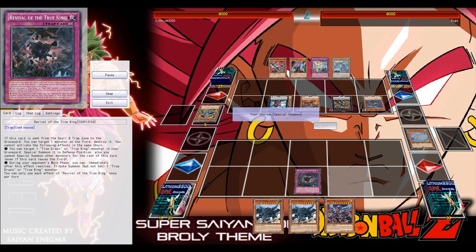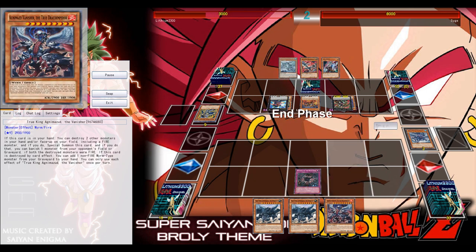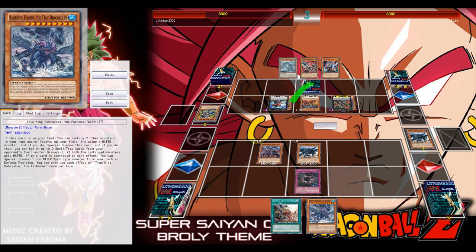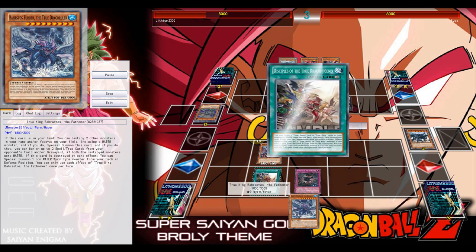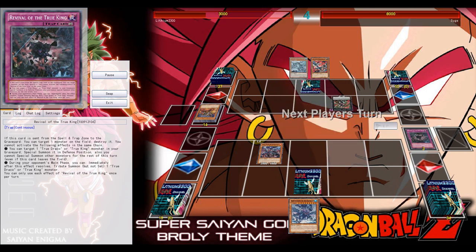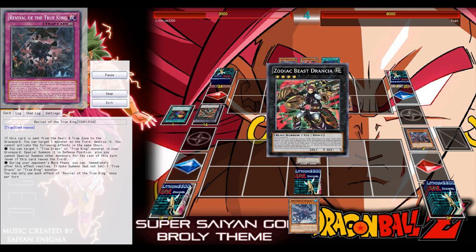The opponent activates Kaiju Slumber, so my Wind True King monster triggers the trap card, keeping me in the duel. If they open with Slumber, Zodiac Beasts can easily OTK. Thanks to the trap I survive. I special summon the Earth True King, tribute it, reborn the Fire True King monster, and try to attack over his monsters. Then I use Pot of Desires, send back three cards to draw one. The trap card could have reboned something but using it would prevent any further special summons — no XYZ, for example.